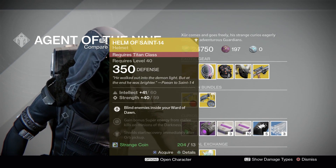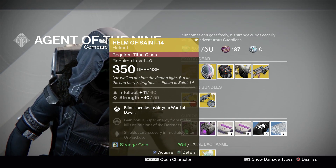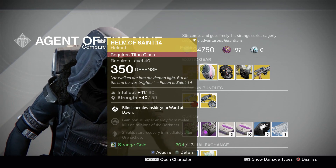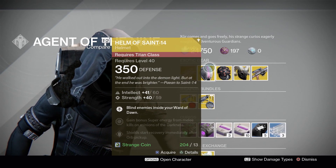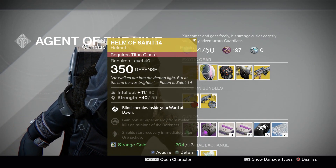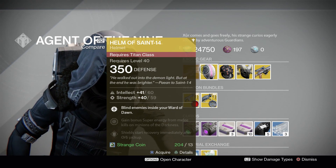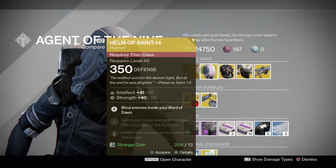Moving on to Helm of Saint-14 for the Titan. This comes with Intellect and Strength, and the main perk here blinds enemies inside your Ward of Dawn, so this is specific to the Defender subclass. I'm just going to say right off the bat, this has to be the best PvE exotic armor for your Defender Titan. It is amazing. It comes in handy in raids, nightfalls, and any higher tier activities. Blinding your enemy is such a great tool throughout the activity — and even when the enemies walk out of the bubble, they're still blinded for a short period of time, giving you many opportunities to kill them, making life a lot easier using this Helm.